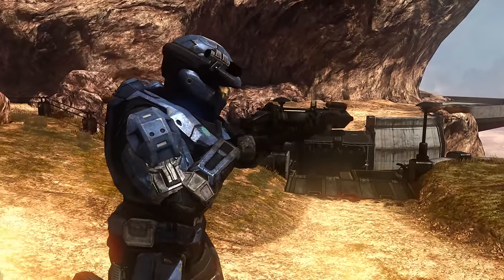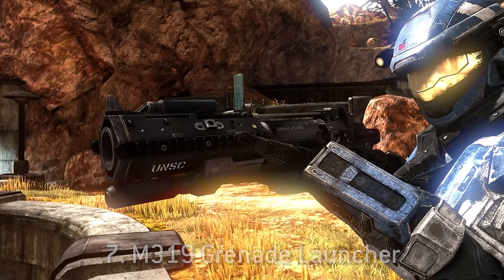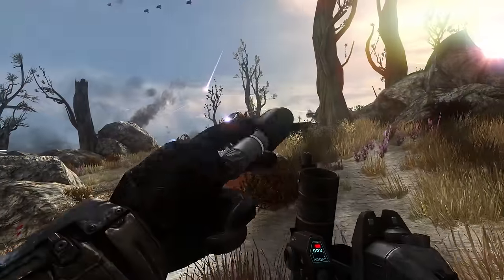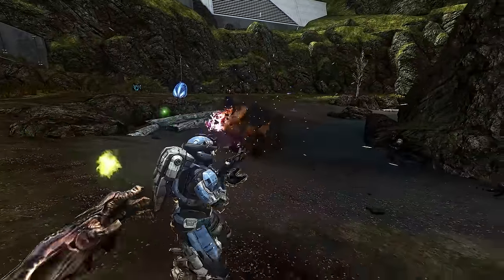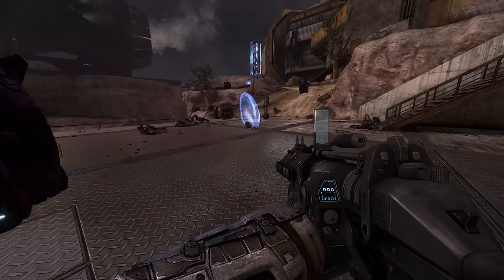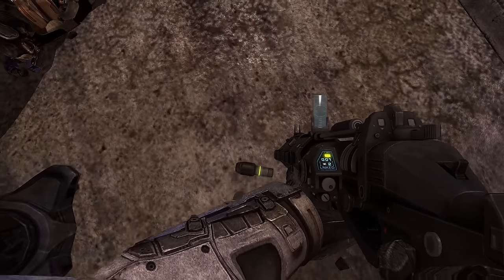Starting off in the number 7 spot, we have the absolute highlight of Reach's weapon sandbox: the M319 Individual Grenade Launcher, also known as the Pro Pipe, the Noob Tube, or just the good old fashioned nade launcher. Manufactured by Misriah Armoury, this break-action breech-loaded tube fires 40mm high explosive dual purpose grenades that have two different detonation modes. If the trigger is pulled like normal, the grenade will simply ricochet once before exploding. However, if the trigger is held down and not released, the grenade primes and explodes once the trigger is released, creating a unique EMP blast in addition to the explosion.